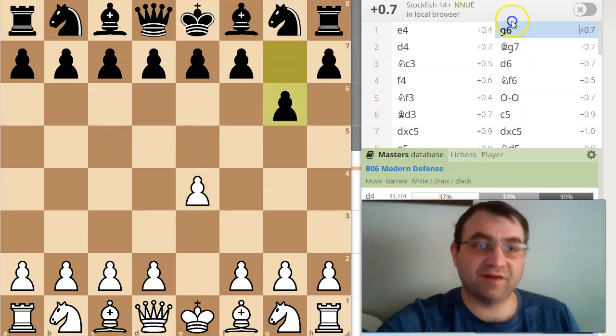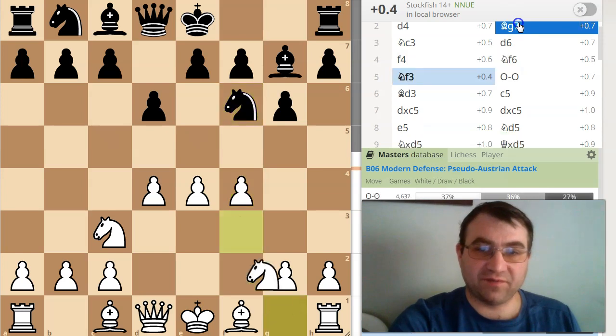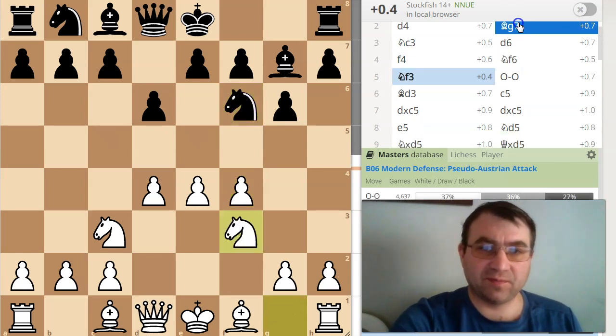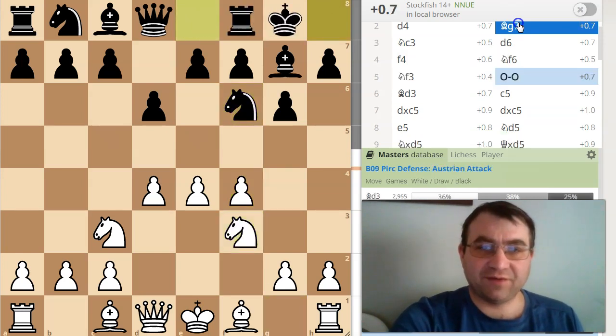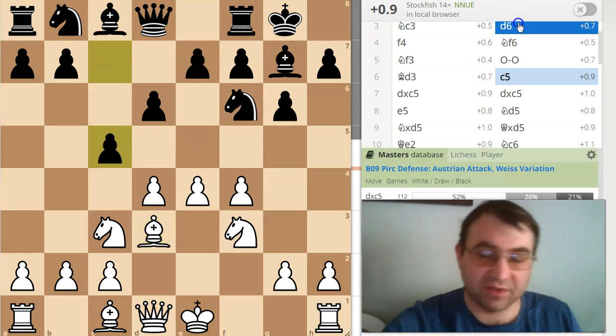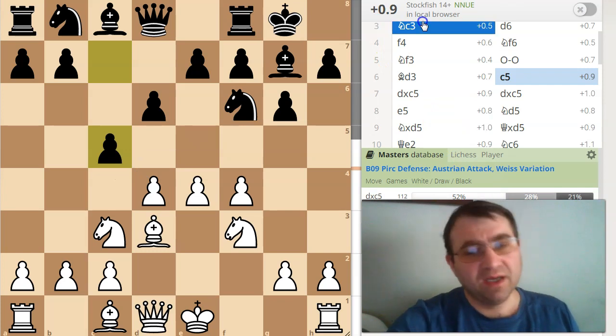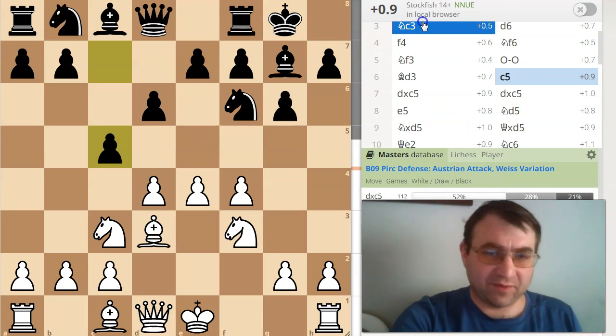The game starts out as a modern, and then it turns into a Pirc defense, then into an Austrian attack, then into a Pirc. My opponent castles kingside and then follows with c5. This is a line that doesn't have a great reputation, although a couple of top players have played it, but the percentages on the master database are pretty low and the computer assessment is pretty high.